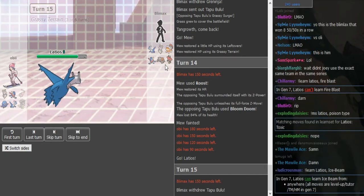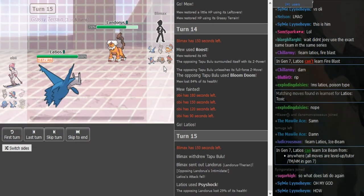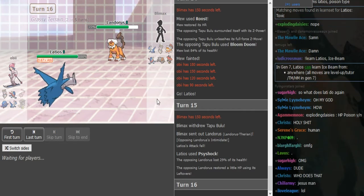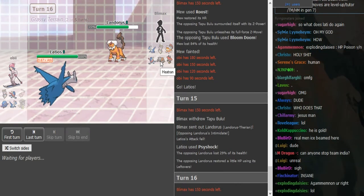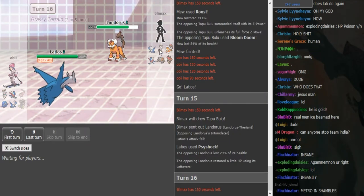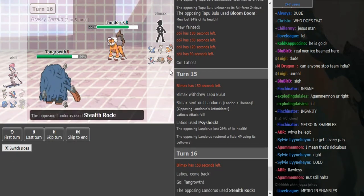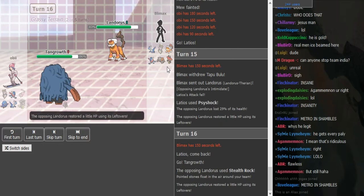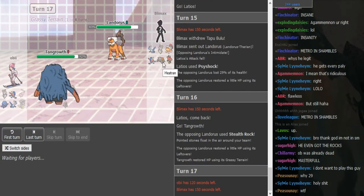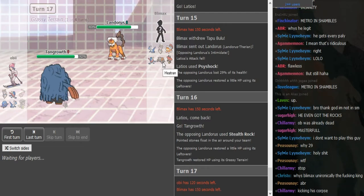That does absolutely nothing. I don't see how he can win from here. Going to Landorus on the Earthquake — good lord, the chat is going to go wild. Not letting the Magerna take damage is definitely a play I agree with, because that's important to check the opposing Magerna. He throws up the Rocks which is definitely nice. I'm realizing I can't concentrate 100% because I'm really exhausted and tired — I'll definitely go sleep after this.